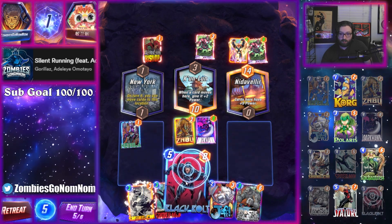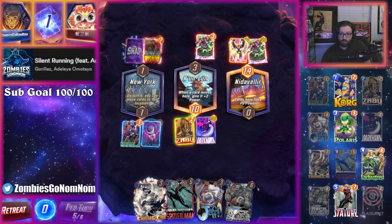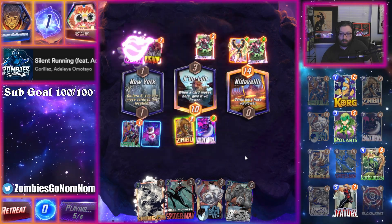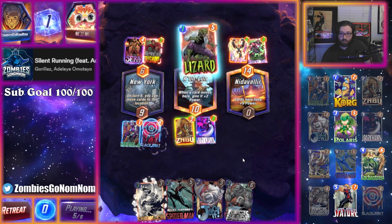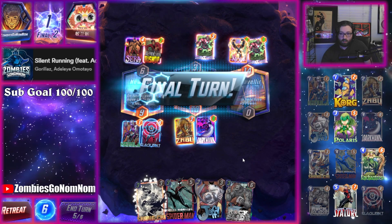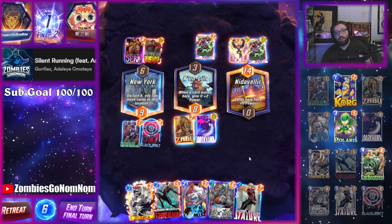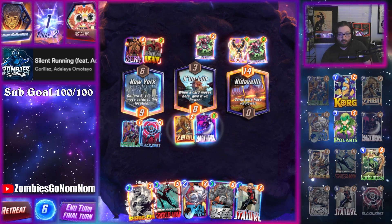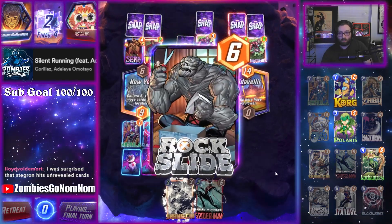Gotta imagine Sarah's coming down here. Yep. Their Lizard — cross Stature — and now we have some mind games to play, so hope for the best.